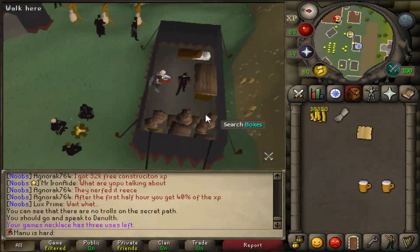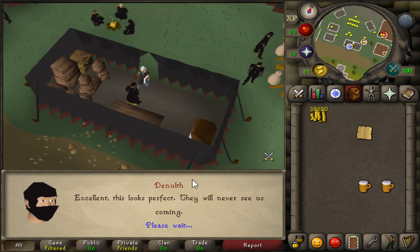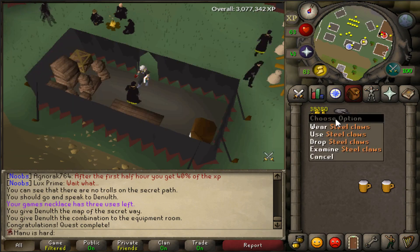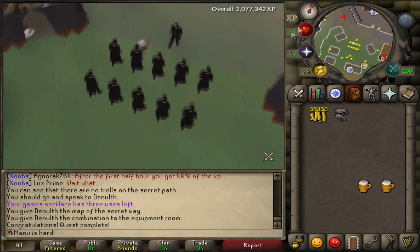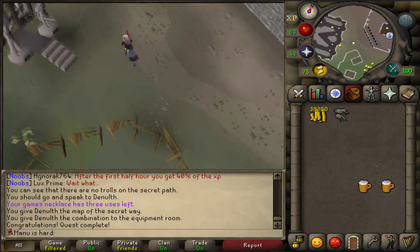This should be quest complete. I still have to go buy climbing boots, I suppose - I don't think you actually get a pair from the quest. It should give Attack XP. Steel Claws though, why not? I like how it says ability to make Steel Claws - nothing about ability to wear climbing boots, which is the whole point people do this quest. Like yeah, I wanted to make Claws, that's why I did this quest, not for the climbing boots.